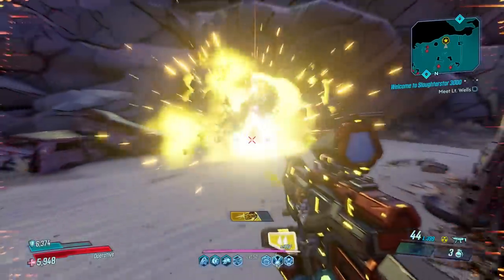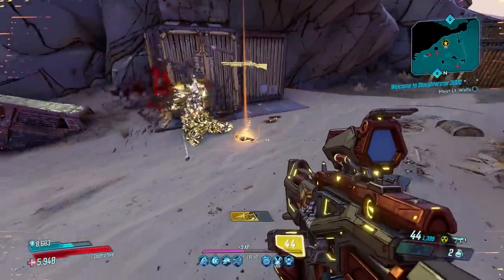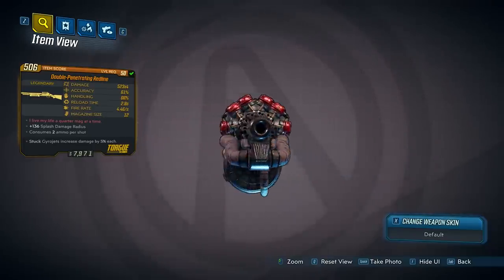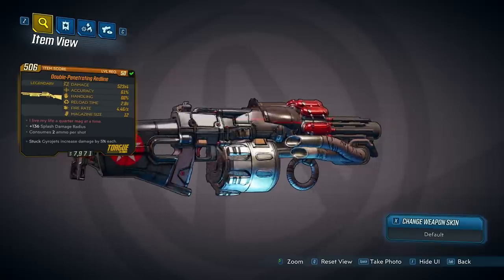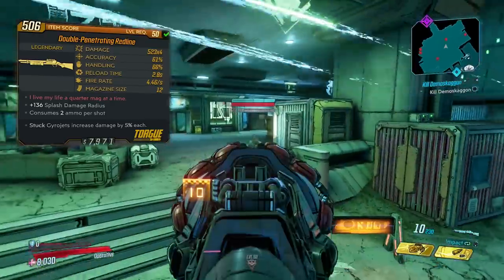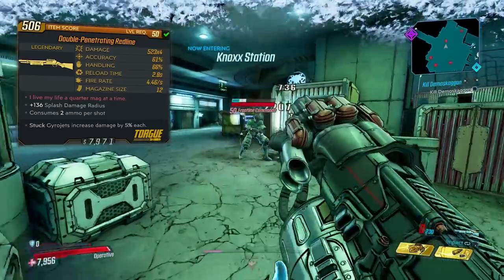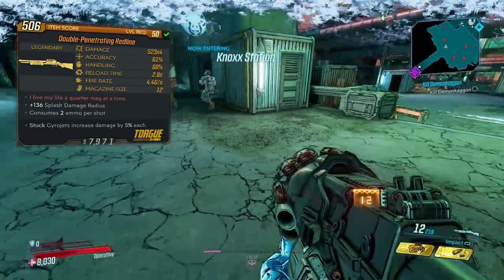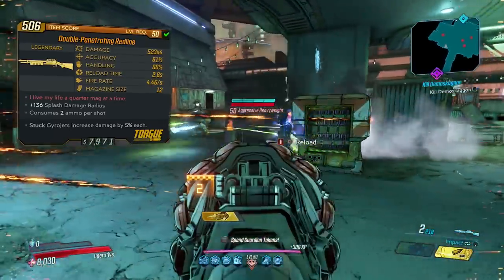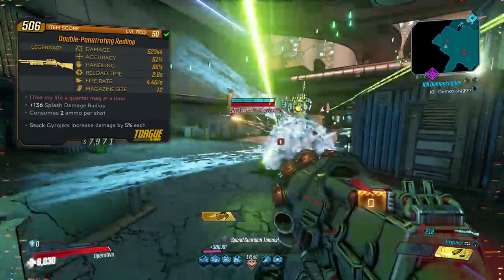Road Dogg drops a new legendary item called the Double Penetrating Redline, and it always spawns as Double Penetrating — it's a Torg shotgun that kicks like a horse. At level 50, the stats on the version I got are 523x4 damage, 61% accuracy, 66% handling, 2.8 second reload time, 4.46 shots per second, and a mag size of 12.